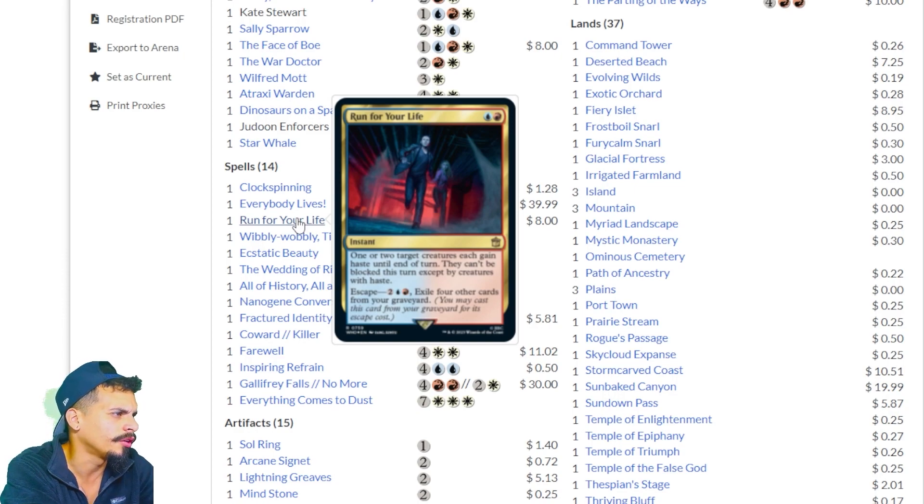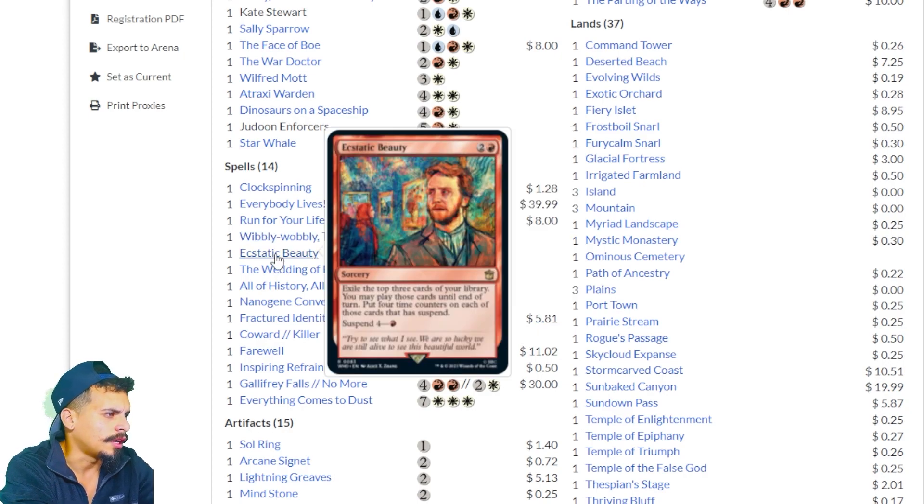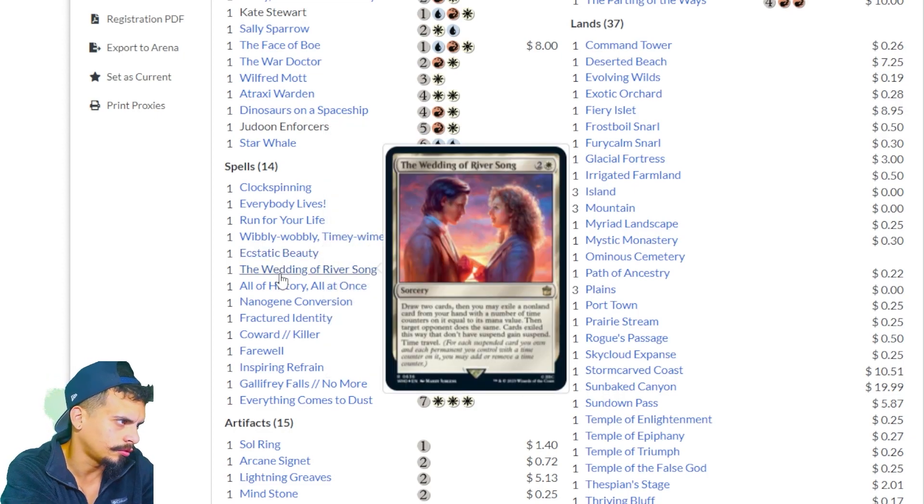Run for Your Life — one or two target creatures each gain haste until end of turn, they can't be blocked, and you can escape it to cast it again from your graveyard. Wibbly Wobbly Timey Wimey — time travel and then draw a card. Ecstatic Beauty — exile the top three cards of your library; you may play them until end of turn, and put four time counters on each that has suspend. The Wedding of River Song — draw two cards, then you may exile a non-land card from your hand with time counters equal to its mana value; target opponent does the same. Cards exiled this way gain suspend, then you time travel. Drawing two cards in white is solid.